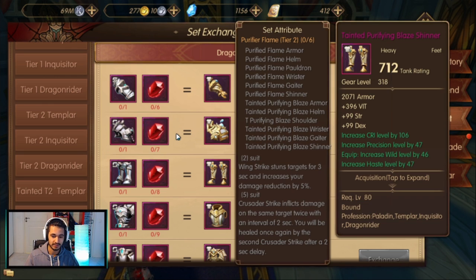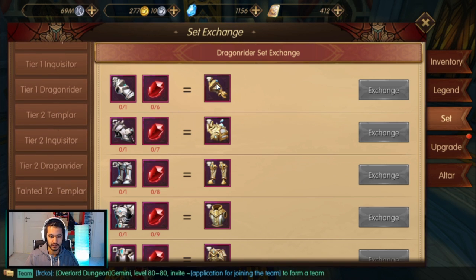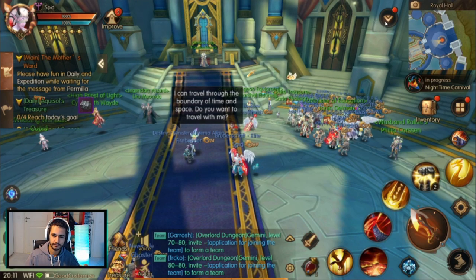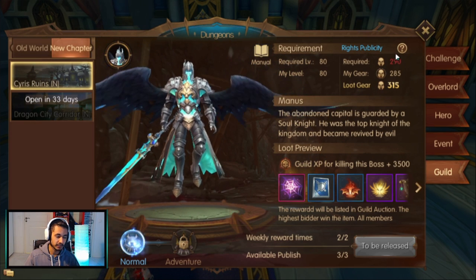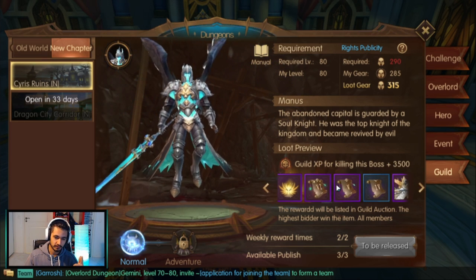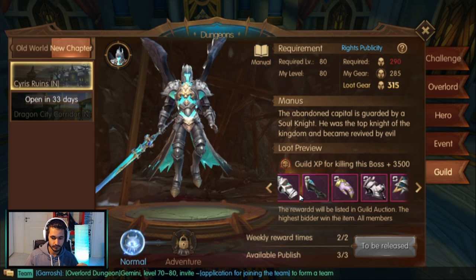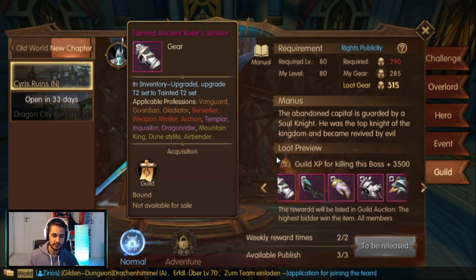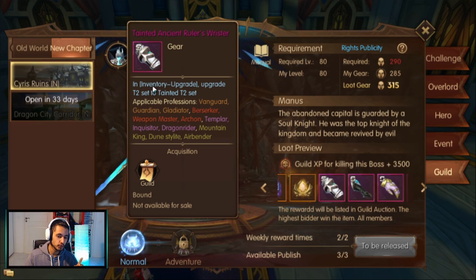So how can you get the T2.5? There are two ways. First, you need to do the new raid, which requires 290 gear. When you do this raid you can either collect the rune sigils, or you can get the tainted set. You can buy the tainted gloves from the guild auction once you raid it, or you can collect enough coupons to buy it yourself.